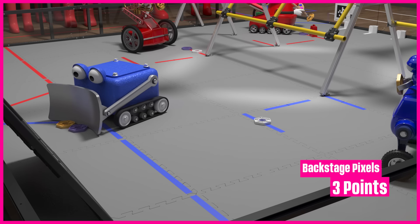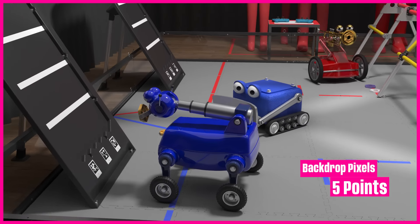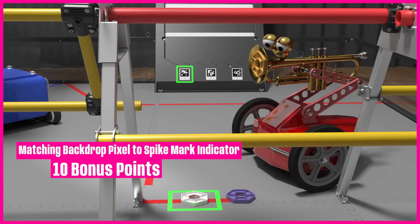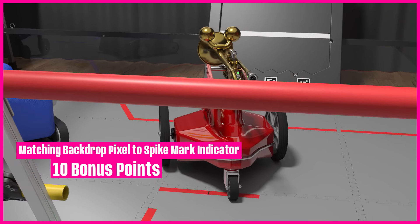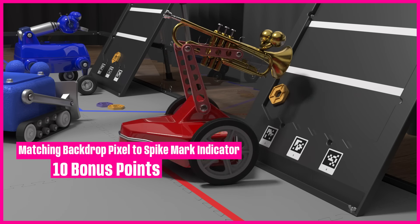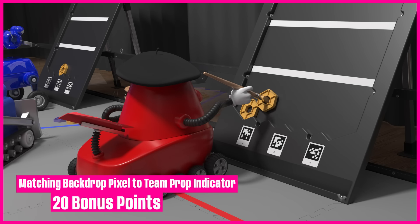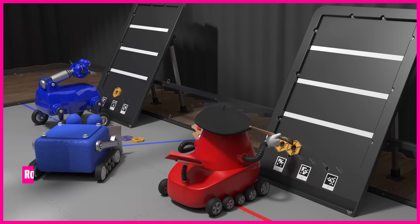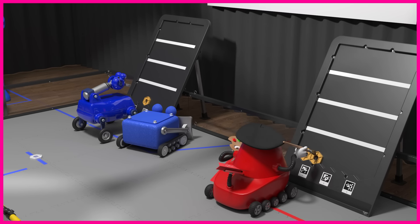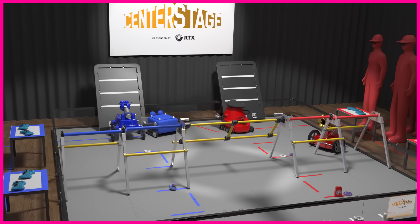Each pixel in the backstage earns 3 points. Each pixel placed on the backdrop earns 5 points. If a yellow pixel is placed on the backdrop in the location indicated by the spike mark pixel, it earns 10 bonus points, or 20 points if a team prop was used as an indicator. Robots parked in the backstage earn 5 points. Pixels scored in the autonomous period will also earn points at the end of the driver-controlled period.